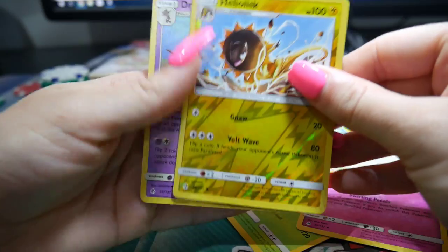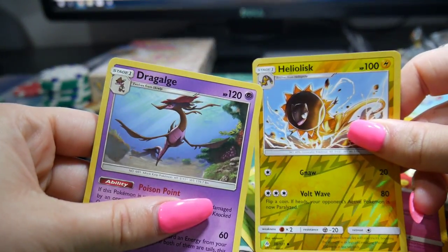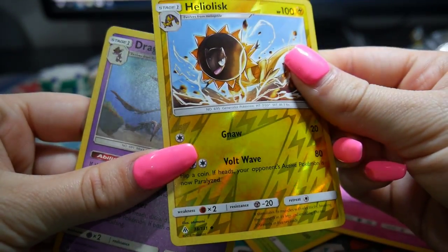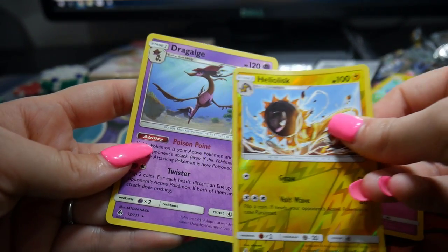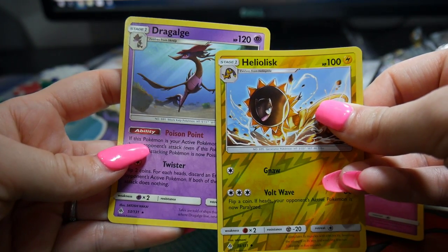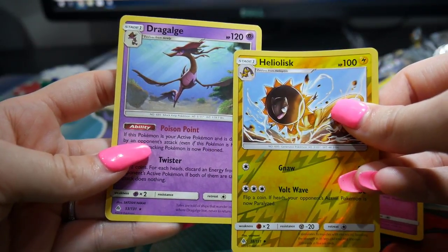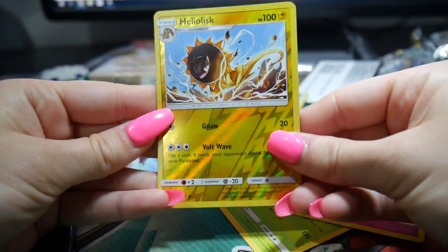A Clauncher, a Water Energy, a Gogoat, a Flabébé, a Magneton. Oh, we got a holo and it is a Heliolisk! And then there's another one - I don't know what this is. Is it a rare? I'm not too sure. There's another one and it's really cool - no, that's not a holo. I don't know what that is.